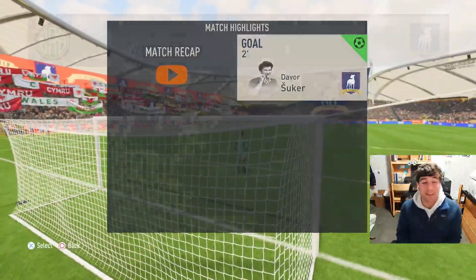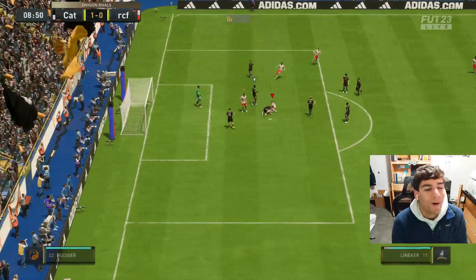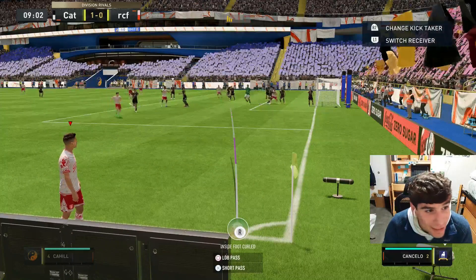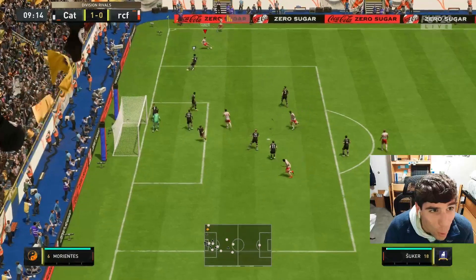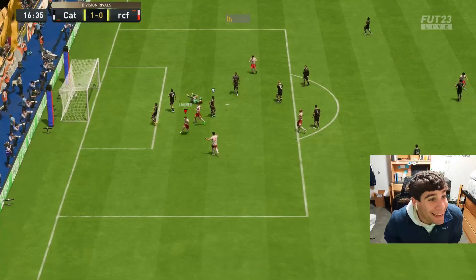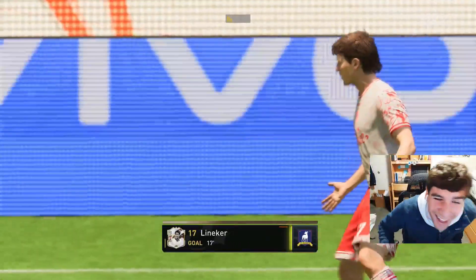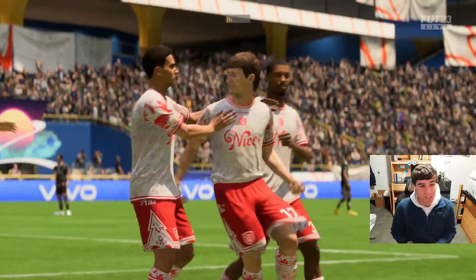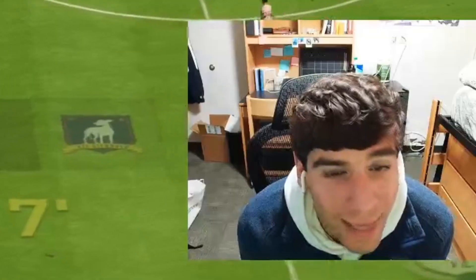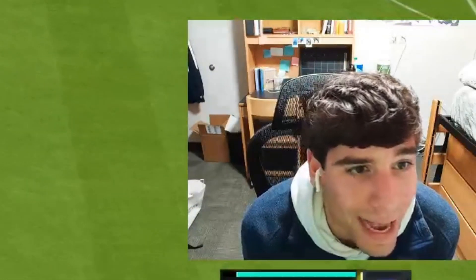We're just playing a two-man game up top and it's working. Even though we get shots blocked, these guys are making great runs and getting open. I can't stop scoring with these guys! I tried to do a fake shot with Šuker, ball got tackled, went right to Lineker and he smashes it home. I like Šuker's movement obviously a lot more than Lineker's because of the four-star skills, but Lineker hasn't missed a shot realistically.